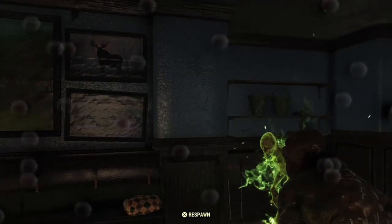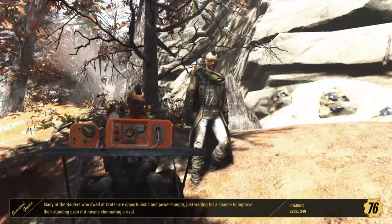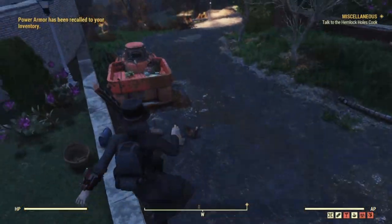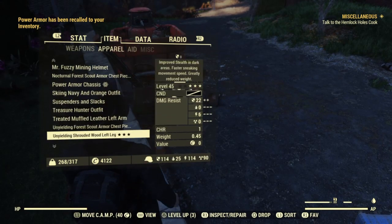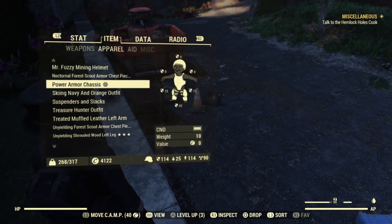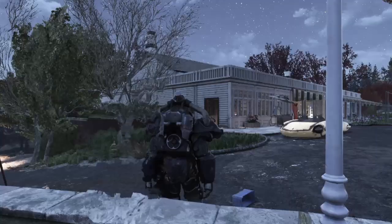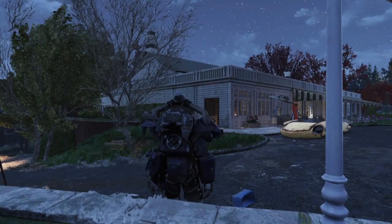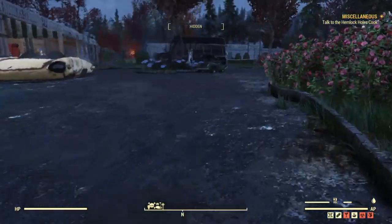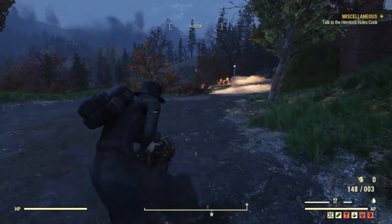Now another amazing thing I want to throw in there is perk cards — the best perk cards to use with this glitch. The two perk cards are Sneak, fully maxed out, and Covert Operative, also maxed out. The Sneak perk will allow you to be more hidden, and the Covert Operative will allow you to gain a ton of damage when you hit these enemies with the sneak damage. It's pretty useful because every time you've seen me hit them, I was able to get a good amount of sneak damage in there.